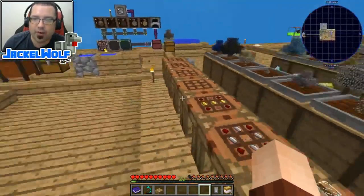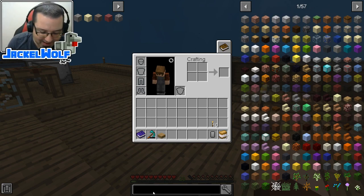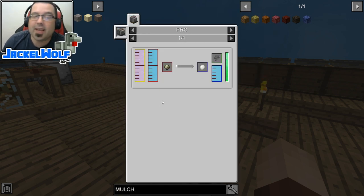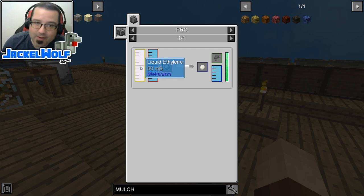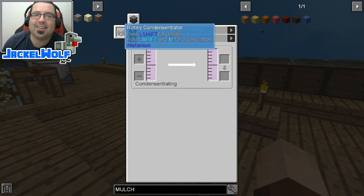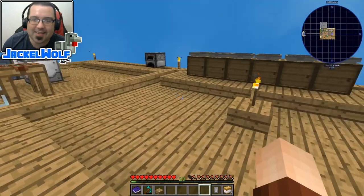The next thing we've got to build to make our mulches is going to get a little bit more complicated. To make the red mulch we need some HDPE pellets. The HDPE pellets are made in a pressurized reaction chamber, which is one of the machines we built last time. Last time we were making substrate pellets with water and oxygen; this time we need oxygen, the substrate pellet itself, and liquid ethylene. We don't have liquid ethylene, but we do have ethylene, which is a byproduct of stuff we were making last time. So we need to build a rotary condensitator, which will take the ethylene and make it liquid ethylene.